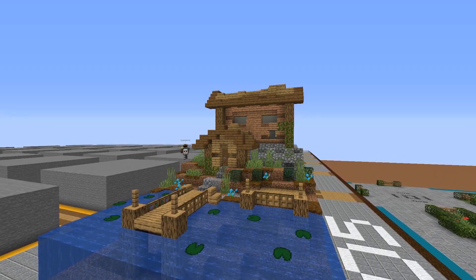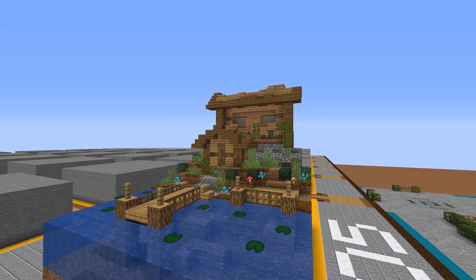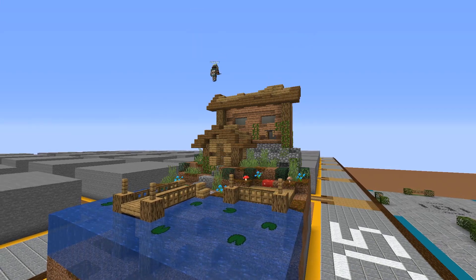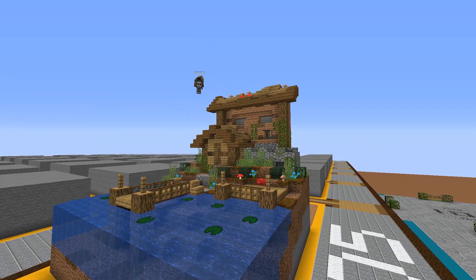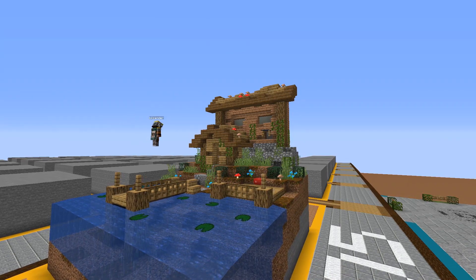I add all these vines to it, overgrowing grass. I put some — it's like a swampland really — so I put these little mushrooms on top. I feel like that adds a lot of flavor actually, I'm really happy I did that. It's kind of like an overgrown abandoned fishing hut and I think it looks pretty cool.